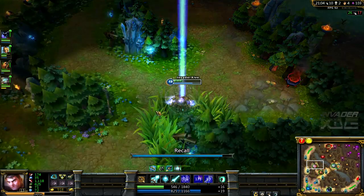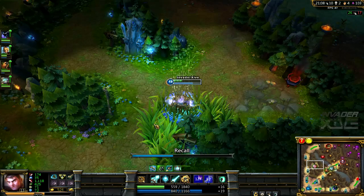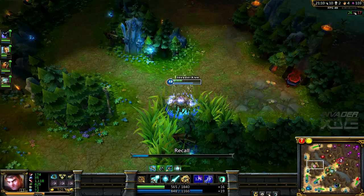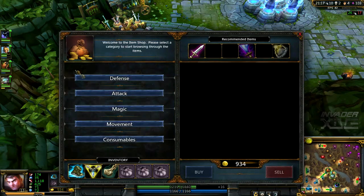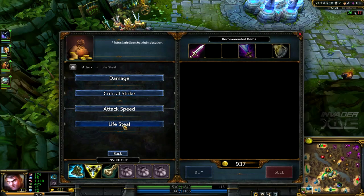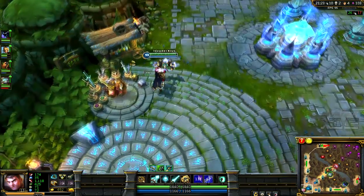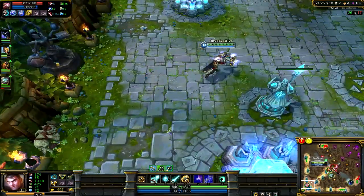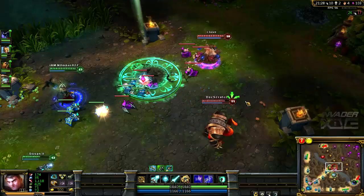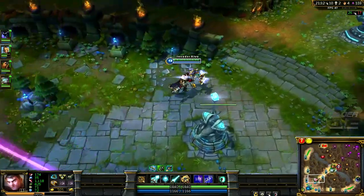He basically becomes, if you build him as a bruiser, a ranged bruiser later on — similar to Urgot — even though he doesn't have any sustain abilities or shields. He really feels like a ranged bruiser. I'm going to go for a Bloodthirster this game to get a little bit of lifesteal so I can have sustain. I think it's time to start pushing and finish the game — I think you guys got a very good glimpse of what he is and what he can do.